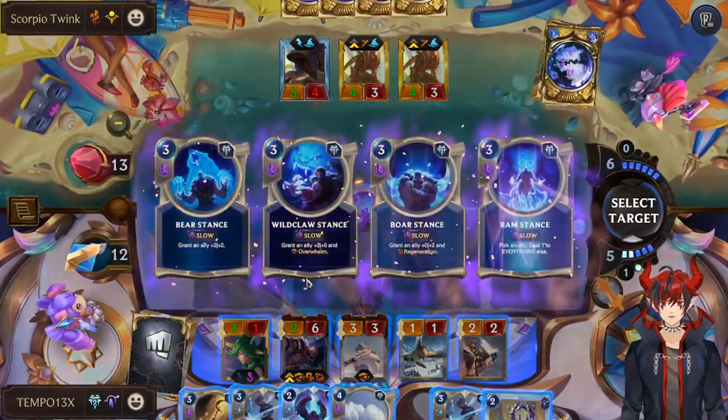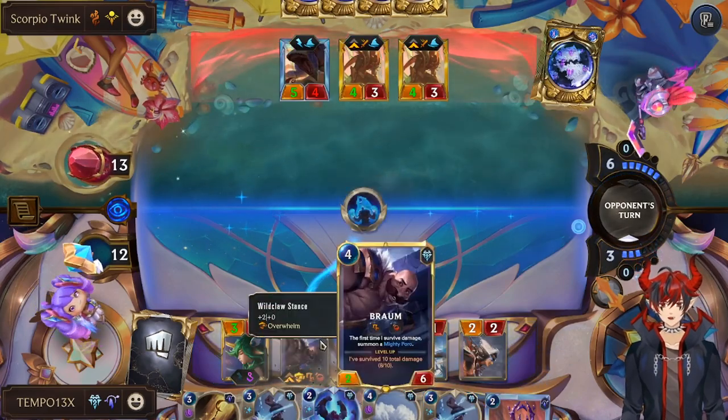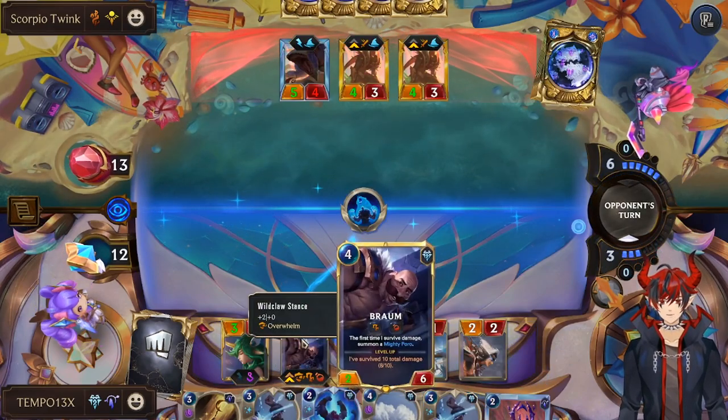Stance Swap — give Braum 2-2. One-man army for real. He's actually kind of massive.